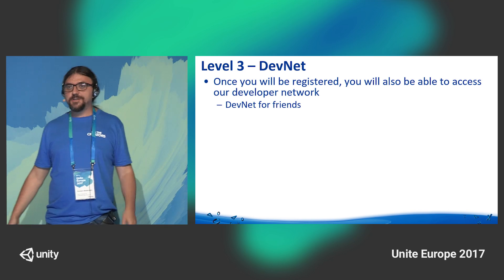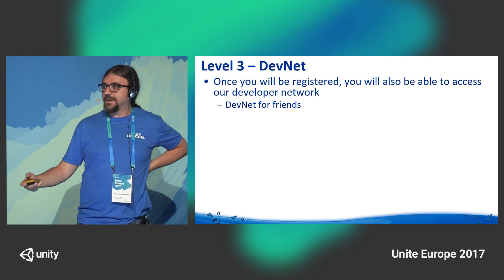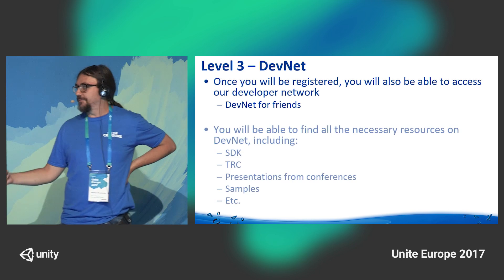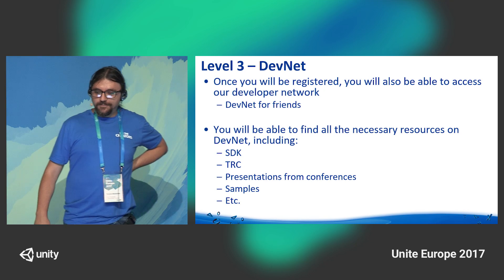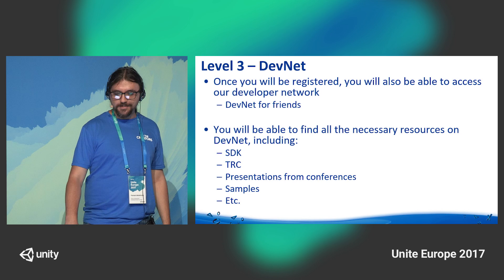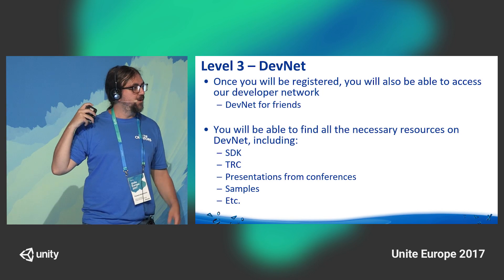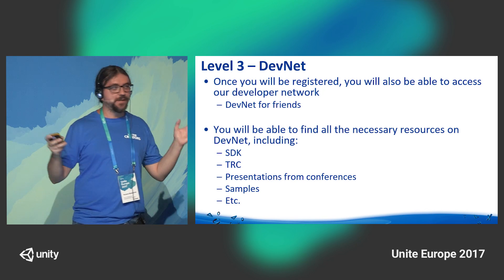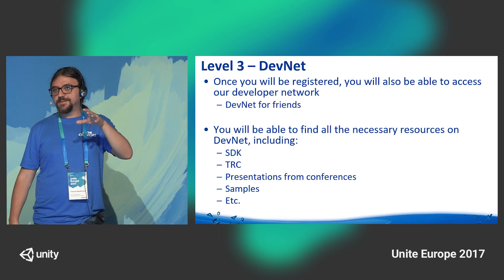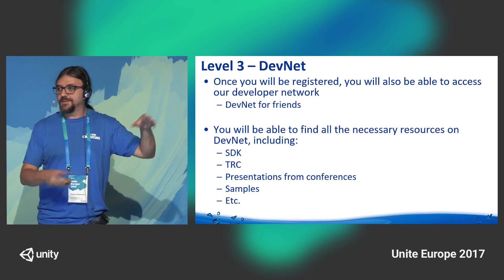Once you are registered and we step to level three, you will also get access to our developer network, DevNet for friends. On DevNet, you'll be able to find pretty much everything you need for actual development: SDK, TRC, presentations from conferences, samples, whatever else you have in mind — it's all there. DevNet is the tech side of things, while TPR.net is the publishing and policy side of things.